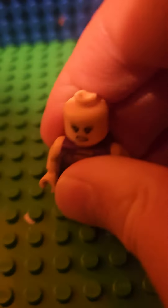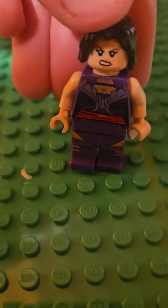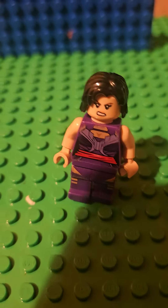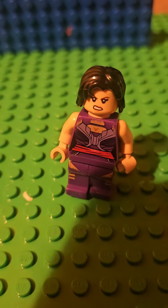Then we'll do Tasia. I have to put her hair piece on because it fell off — it just looks like my nose. Yeah, Psylocke's torso, tan arms, tan hands, Black Widow's head, and the shorter longish hair.